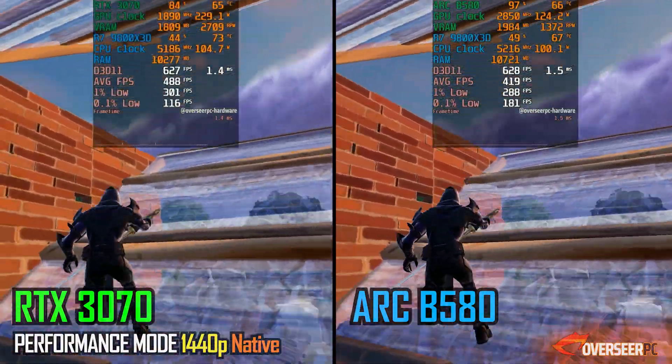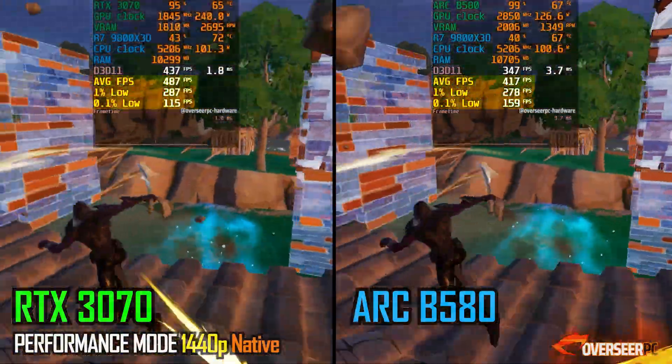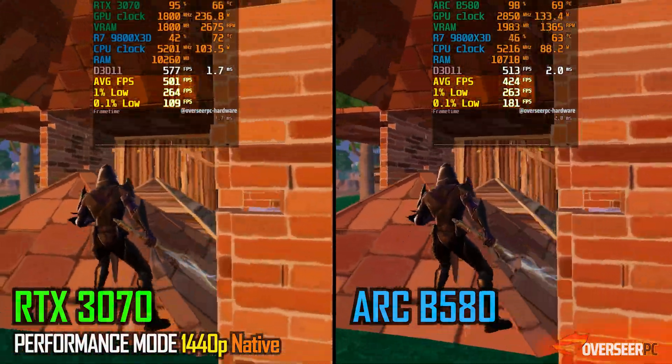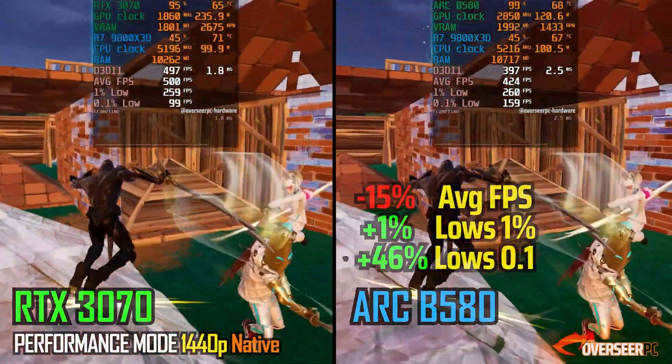In Fortnite, the performance isn't that different in terms of 1% lows. The average FPS still goes to the NVIDIA card, but the 0.1% lows definitely go to the Intel GPU. We are GPU-bottlenecked on both cards.